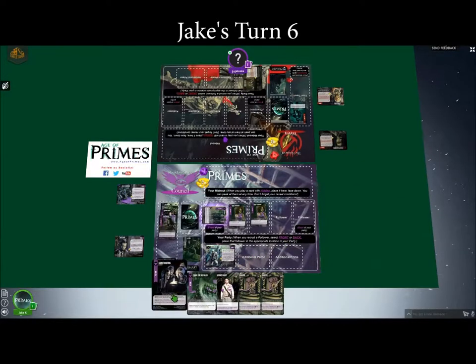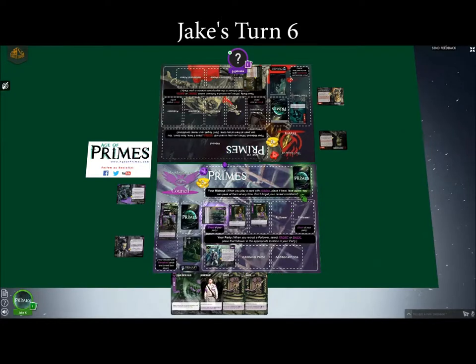Off of his Kickback, I'm going to play a face-down card up here in my hideout. Some of the cards in the game have an ability called Hidden. Hidden means when you play it from your hand, instead of doing what it says right away, you put it face-down in your hideout. It's got an ability that at some future point, when some condition is met, it'll allow you to flip it over and do its effect.